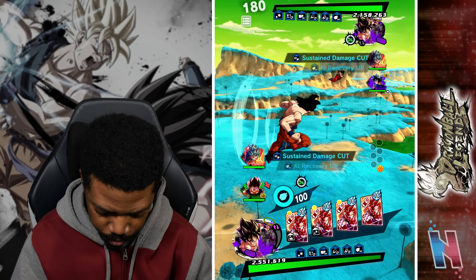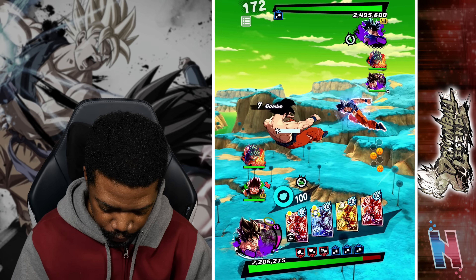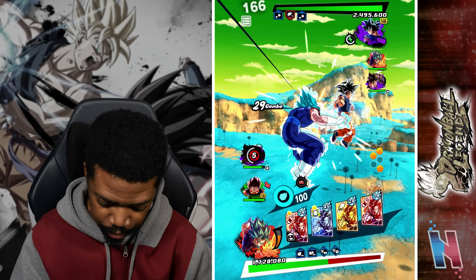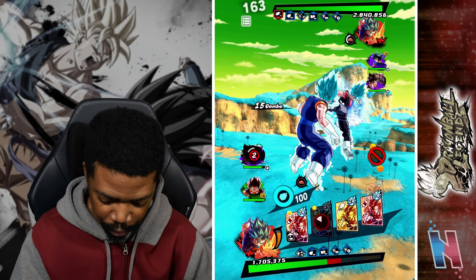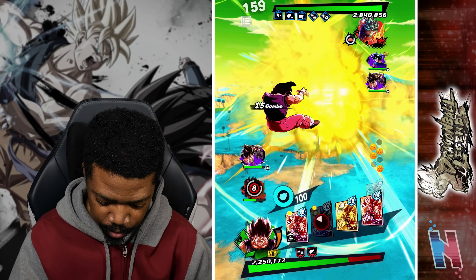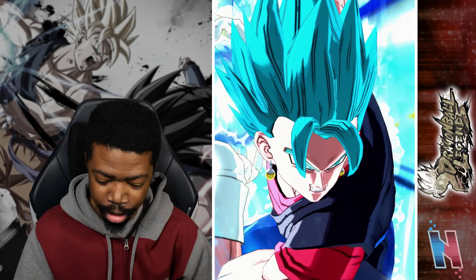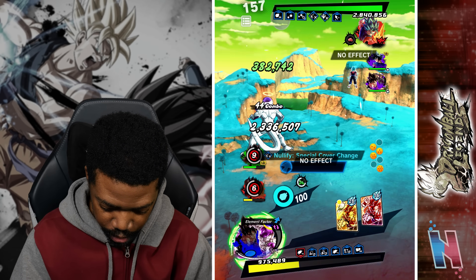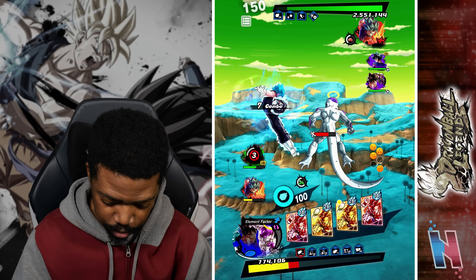Waiting for Vegeto to come in. I could have vanished anyway, so it makes no difference. I'm already up to 50% health which is not good. He already has access to his ultimate — I would be a fool to throw in Goku and Frieza right now. I need this to hopefully not wipe them out but allow me to get Frieza in to keep this unit at bay. The downside is he hits so hard — my health is going to be non-existent. But okay, there we go.